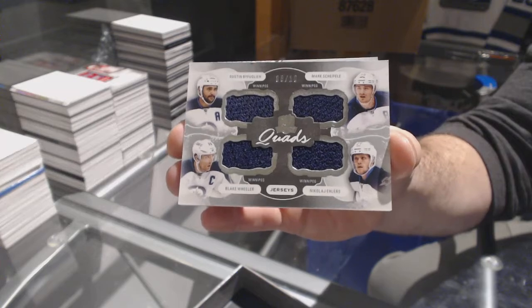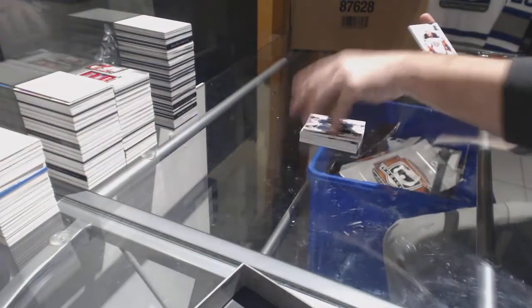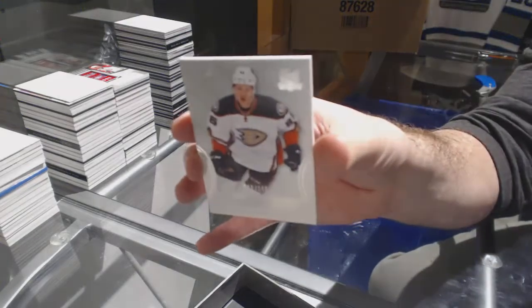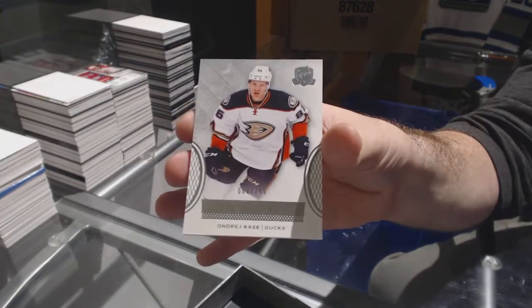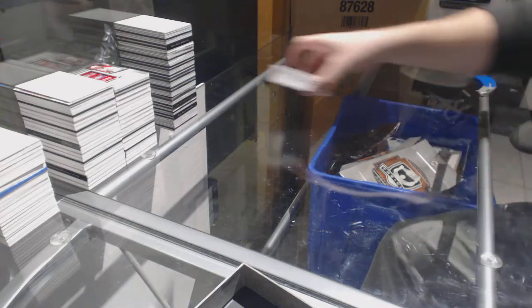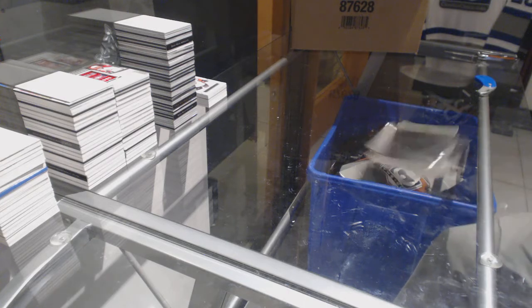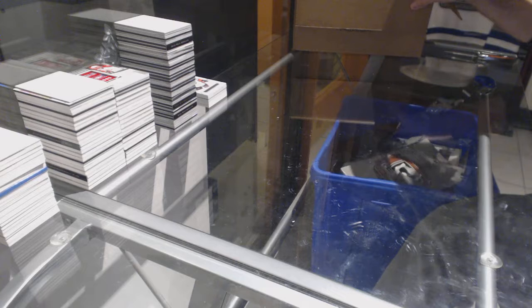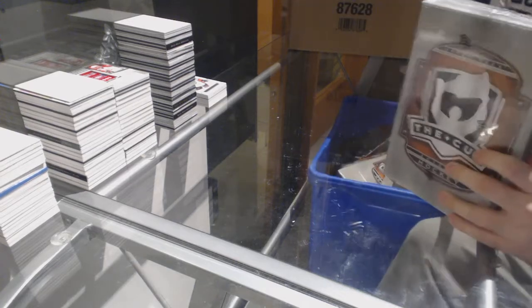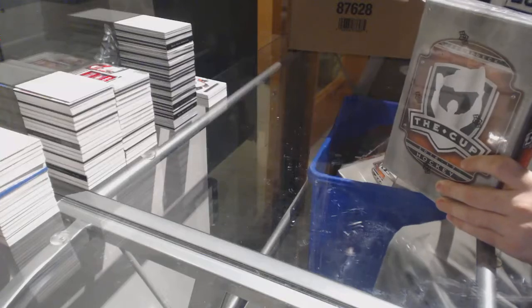Joe Thornton. For the Winnipeg Jets, number 210 quad jersey of Byfuglien, Scheifele, Wheeler, Ehlers. For the Anaheim Ducks, 249 Andre Burakovsky. To me, when you build a six-case break, you're building it on the assumption you're getting a case hit.